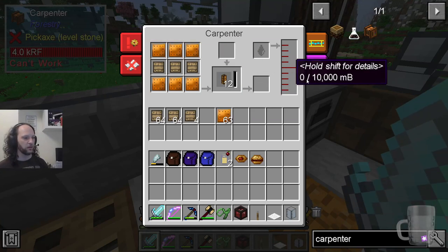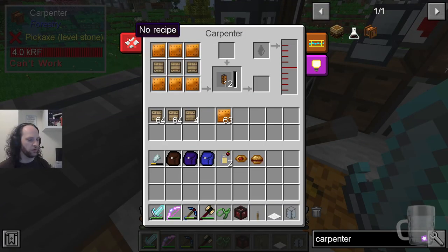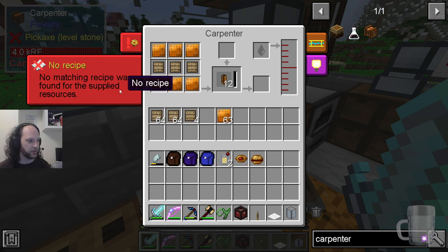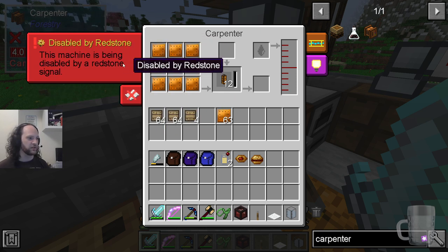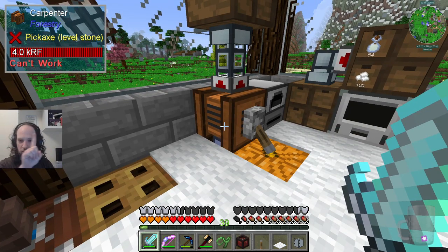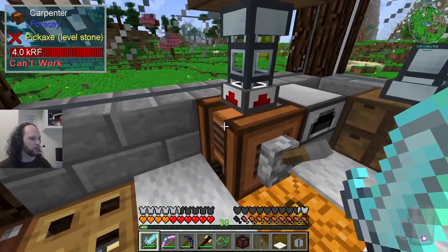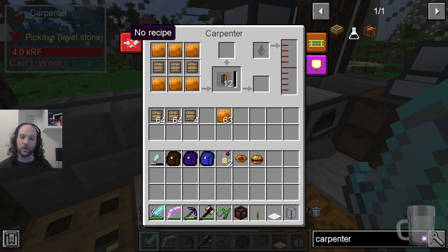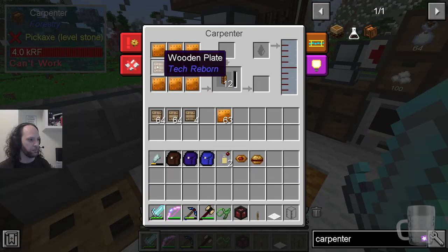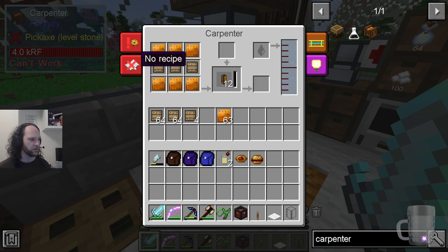If you don't have anything in here it says 'no matching recipe was found for the supplied resources,' and 'disabled by redstone.' So if it's not doing anything it just says can't work. It still says can't work but only because there's no recipe. If you put the thing in it, it can't work because disabled by redstone and no recipe apparently, but it seems perfectly happy with the recipe, so I'm not sure why it's whinging.